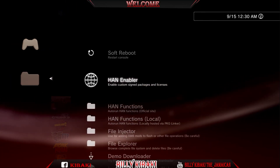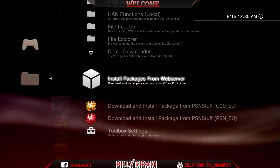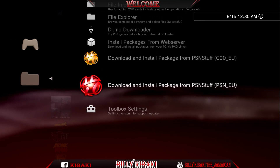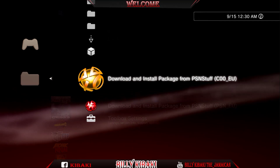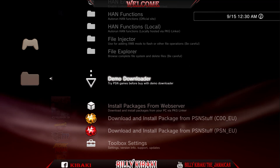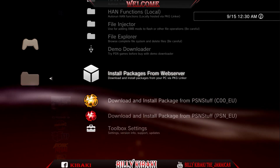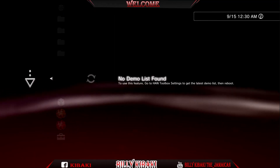You will see that you have a bunch of new stuff — we have Demo Downloader, PKG Linker, and two new categories. As I said, there wasn't anything major about this toolbox; the only thing is that you get to download games and still have your toolbox. All I did was add these sections.